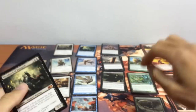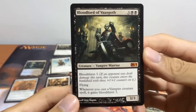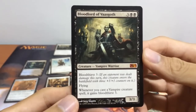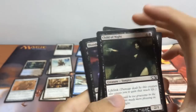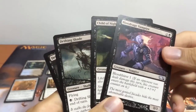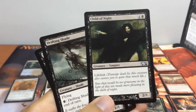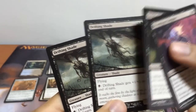Next on to our black. We have another mythic — our Blood Lord of Vaasgoth, a 3/3 vampire with bloodthirst 3 and flying. Whenever we cast a vampire creature spell, it gains bloodthirst 3. For our black creatures, we have our Bloodrage Vampire, a 3/1 with bloodthirst 1. Child of the Night, a 2/1 lifelink for 2. Our 1/1 flying for 4 mana — we have 2 of them — our Drifting Shade.